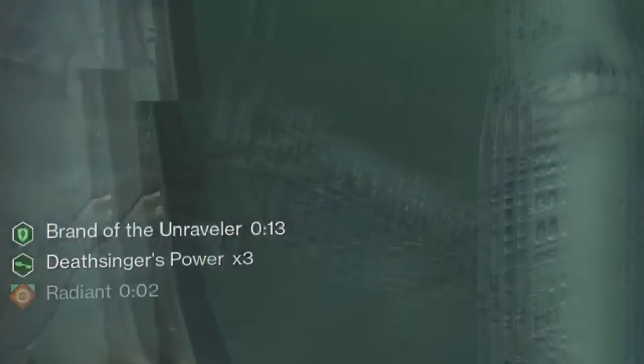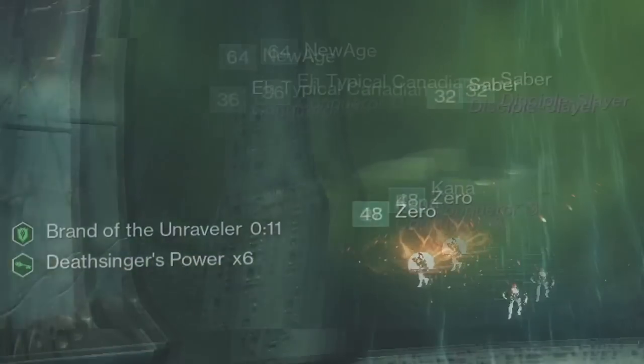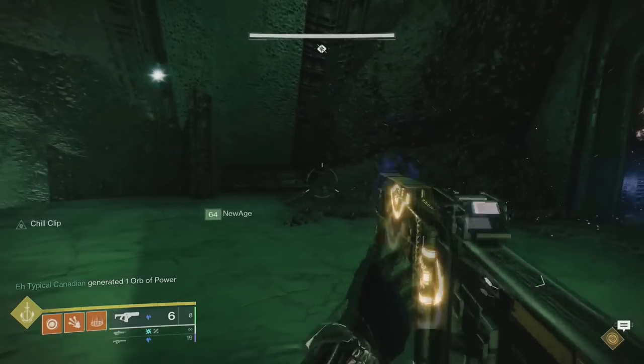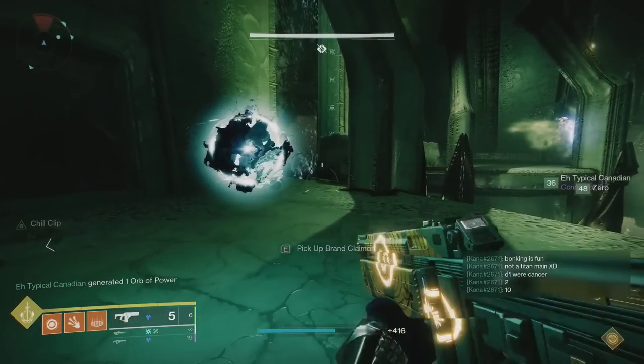Once these players get to their totems, they'll need to kill adds to get stacks of Deathsinger's Power. Stronger foes will give you higher stacks. While all this is going on, you'll also have a timer lasting roughly 30 seconds. Once this timer runs out, you'll die. To make sure this doesn't happen, you'll need the person on balcony to kill a wizard. Once the wizard's done, a Taken Knight will spawn. Kill this Taken Knight as fast as you can and they'll drop a relic.